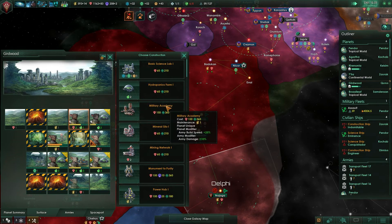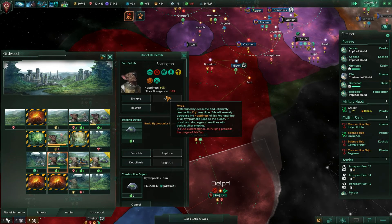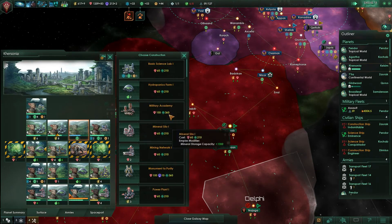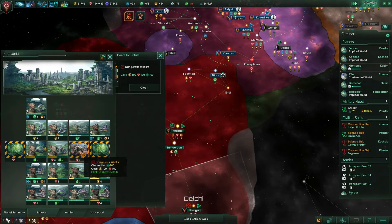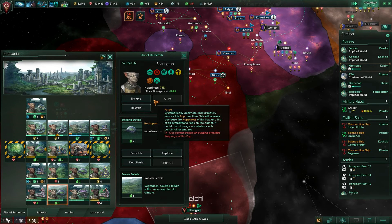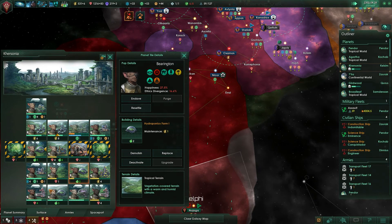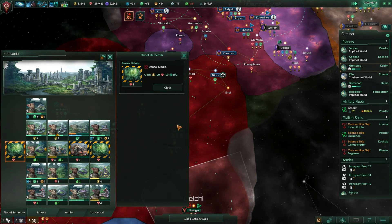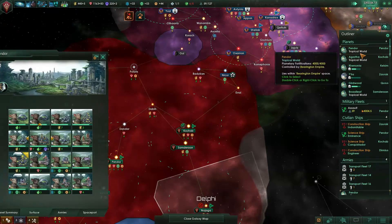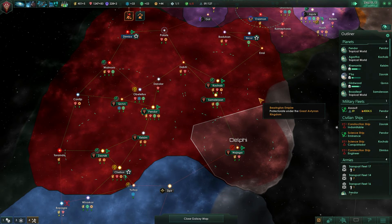Now we can start to build some more mining networks. We can start to build more farms. Broadleaf is expanding. Kale Sim is losing people, but that's okay. We also need to build more science labs. Everyone's a little happier now. Ethics divergence reduction — thank Christ. This should start to slowly drag people into the light. Just lots of expansions happening. Got to keep the tech moving, got to keep everything going upwards — ever upwards.